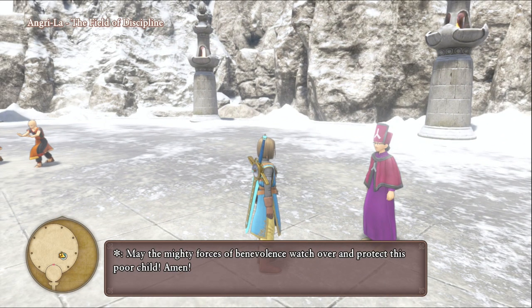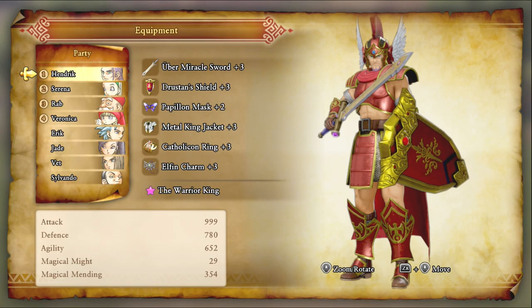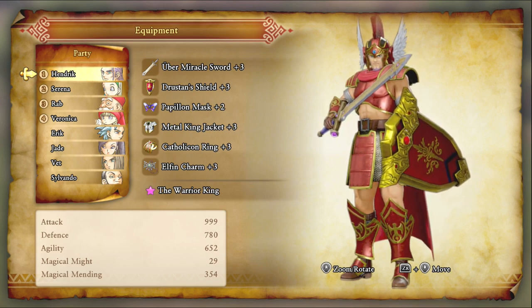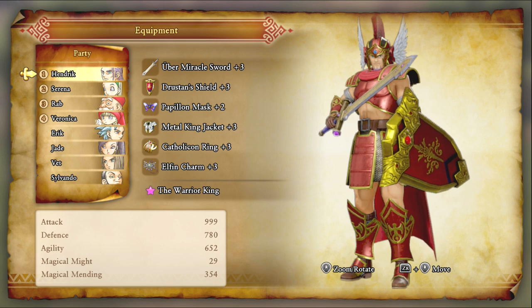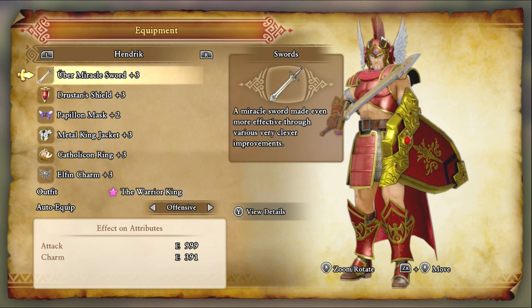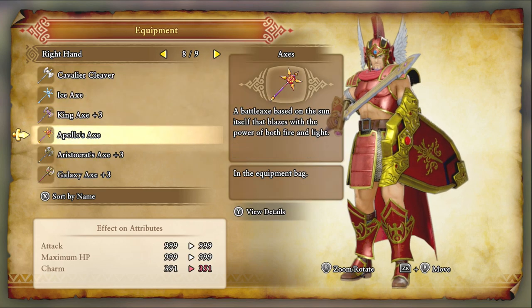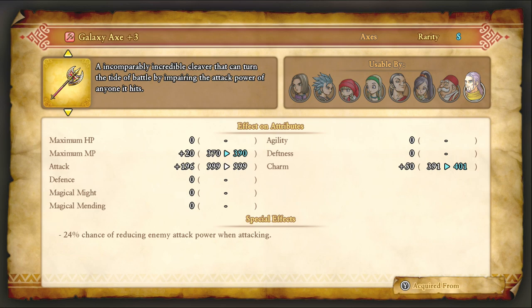I was doing some messing around in the Wheel of Harma, just experimenting with different setups, pondering what I think are the best setups in the game for the characters. I'd have to go with this kind of setup for Hendrick. If you're doing the one-on-one fights with Hendrick, this is probably the best setup for him. You could switch out the Uber Miracle Sword for another weapon, like maybe the Galaxy Axe, although you can't do Uber Falcon Slash with the Galaxy Axe.